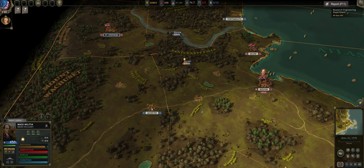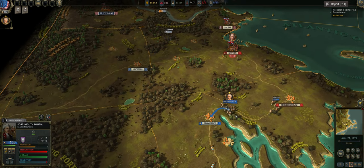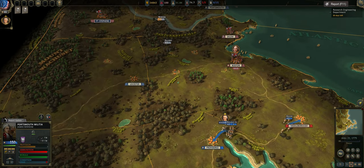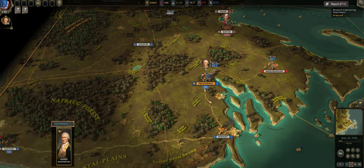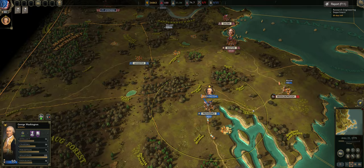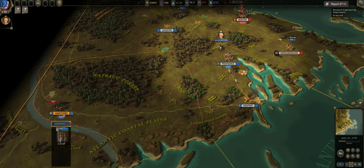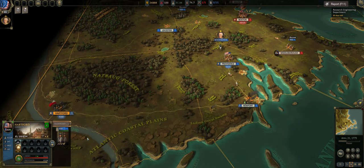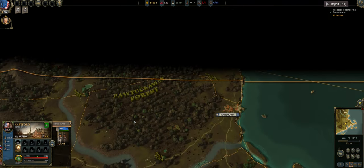We are going to research the engineering department because we have a quest for it. Delaney, you need to go over here — don't let the redcoats find you. Newsome, can you please get to Leicester eventually? We are taking Middleborough. I don't need you in the garrison, George — I just need you watching Boston, keeping an eye out for those dastardly redcoats. These guys are going to stay at Hartford for the time being — you'll see why later.